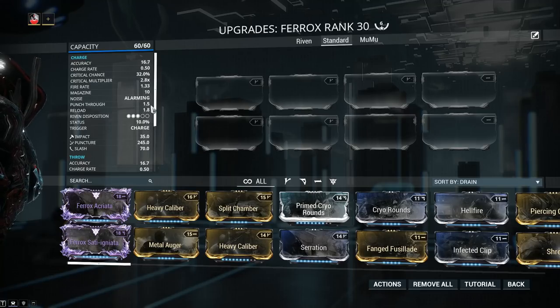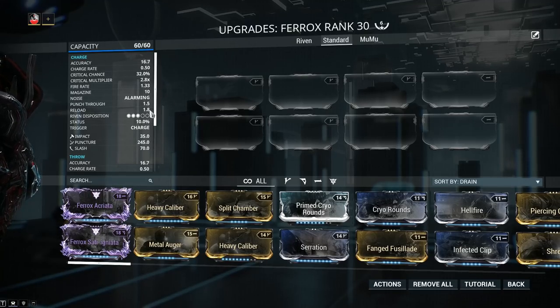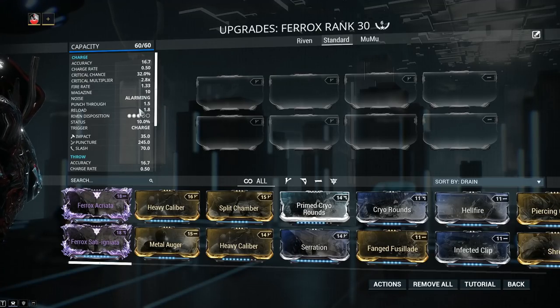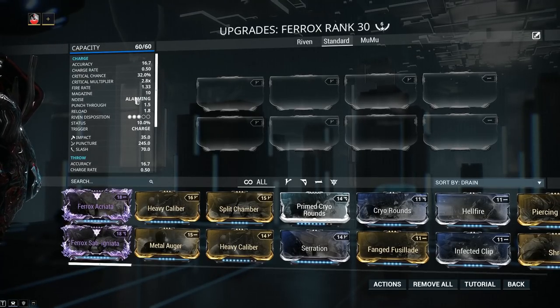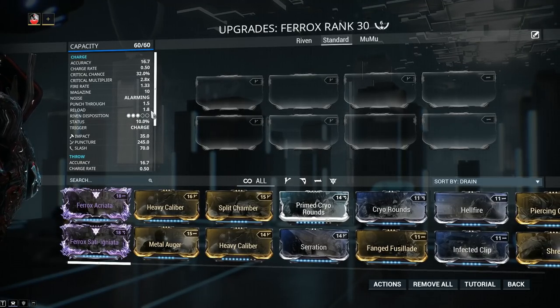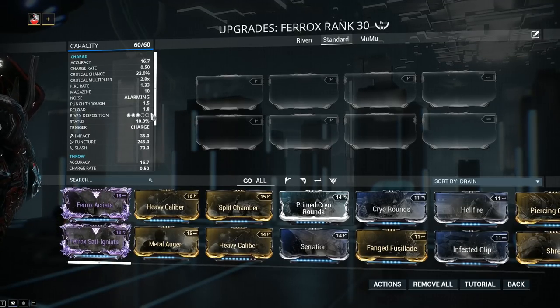Punch-through currently doesn't work the way it should in Warframe — check the link in cards for a demonstration. Reload is 1.8, not terrible because the Ferox carries quite a punch. If you find it too long, a bit of reload speed doesn't hurt. Riven disposition is 3 out of 5, meaning decent rivens but nothing outstanding. Keep in mind the Riven Dispo is tied to the weapon's popularity and hasn't been updated in about a year.